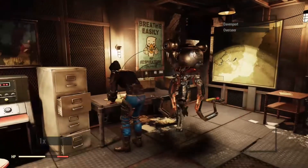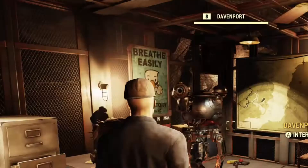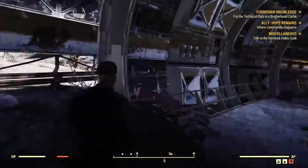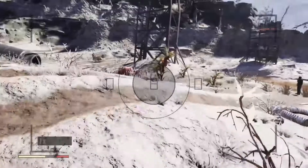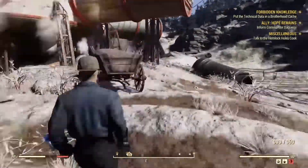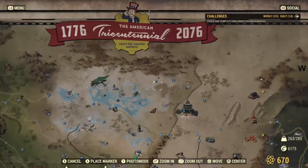Caps are usually not that useful, especially since we're trying to farm Treasury notes, but good to know. Now I'm here in the Crater, which is the raider settlement. This is me taking a picture — that's exactly what the quest is, just taking a picture of some crops — and then it gives me the option to deliver it to Ward or Davenport.